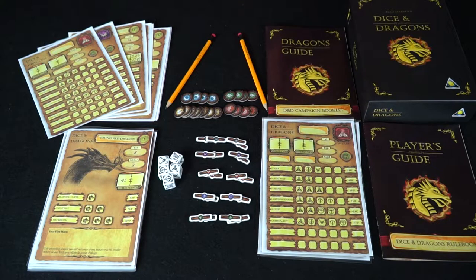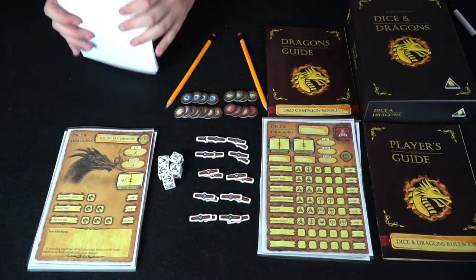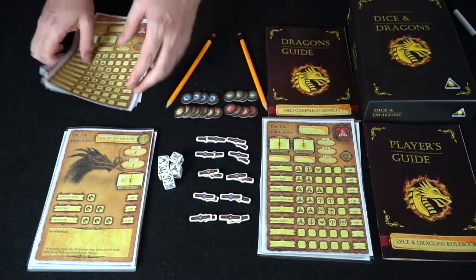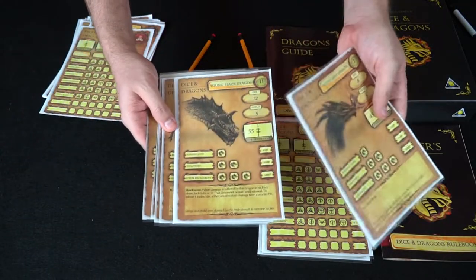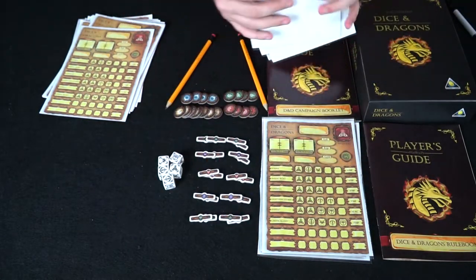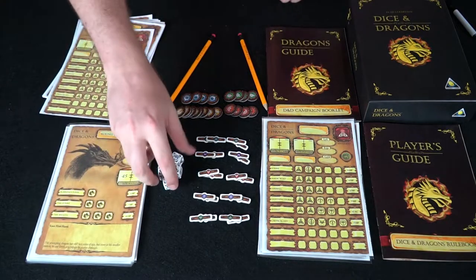It has enough content to play multiple times without a problem. You get all the dragons — first through the last, which is the black dragon. You also get five dice, and those dice signify the different symbols related to each character class.